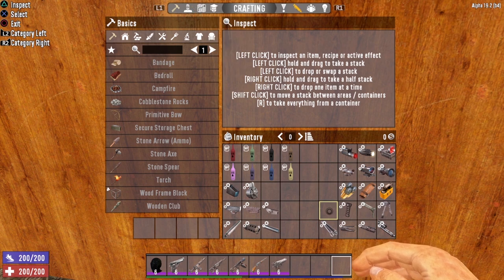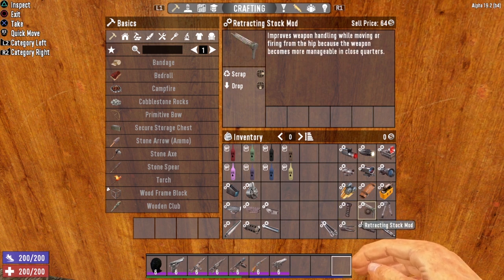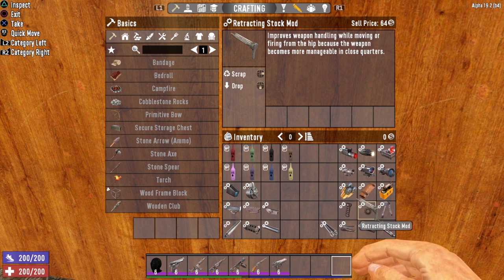The next set of mods improve weapon handling and accuracy, starting with the foregrip mod. This improves handling and accuracy when firing from the hip or while moving, as does the retracting stock mod. The bipod mod increases accuracy and handling when aiming. The bipod mod can only be used on fully automatic machine guns and rifles. The foregrip and retracting stock can be used in pretty much every weapon except pistols — your regular pistol, desert vulture, and magnum cannot accept those mods.